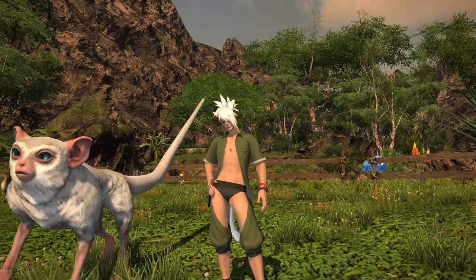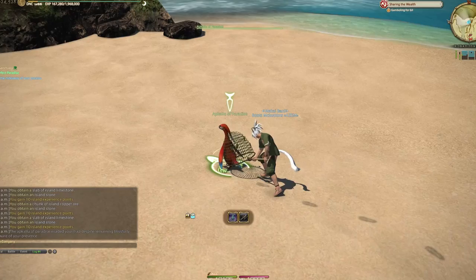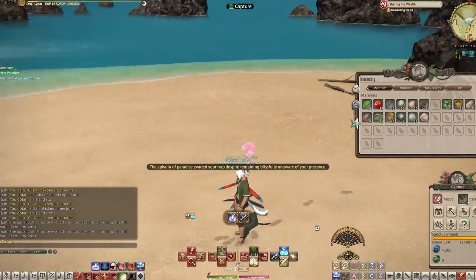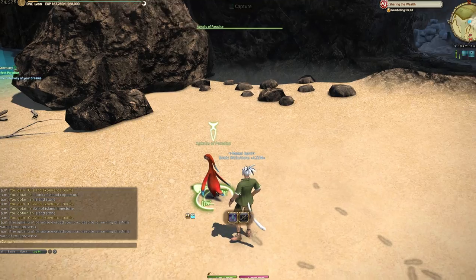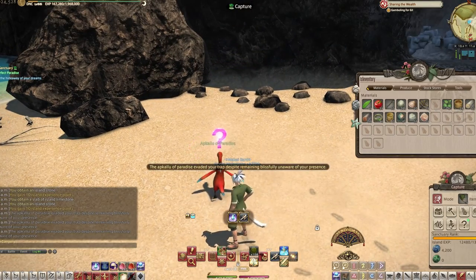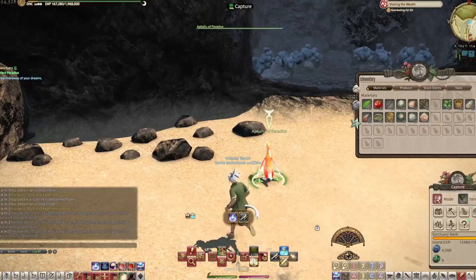There are rare versions of the creatures that you can capture on your island sanctuary. Every creature on the island drops an item once per day. The normal version of these creatures have a small chance to drop a rare item, but with the special version of your creature, they now have a normal chance of dropping that rare item and a small chance to drop the normal item.